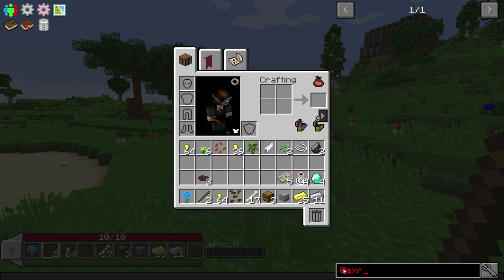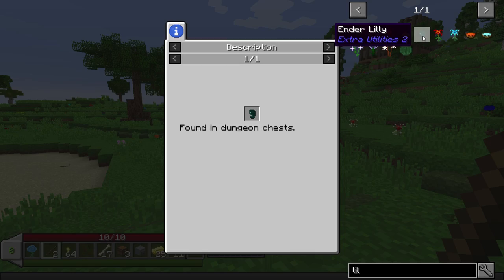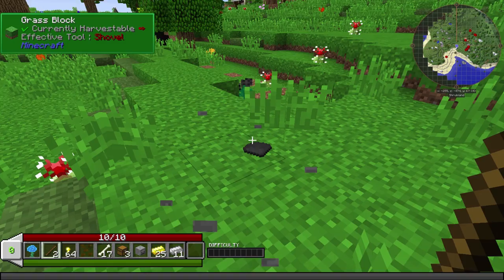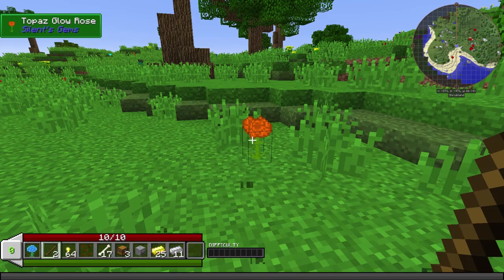Is Extra Utilities in here? Yes it's in here, which means I think we have Ender Lilies, which is something I always try to keep track of because it means punching grass a lot. Extra Utilities, so we have a chance of that. Breaking stones gives you stuff - coke dust. That's an Ars Magica flower. So much stuff. Silent gems - I have no idea.